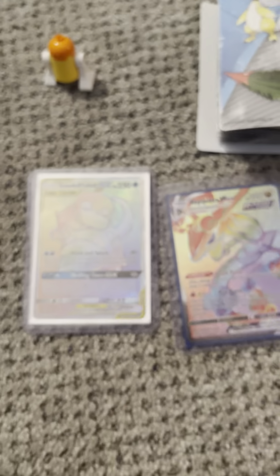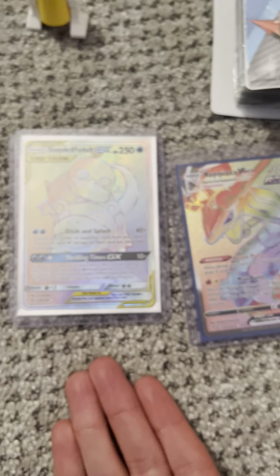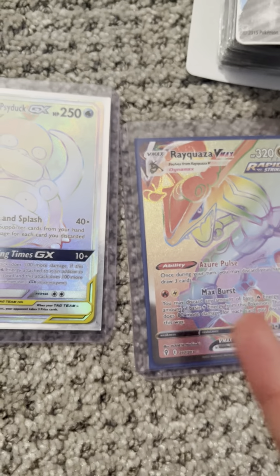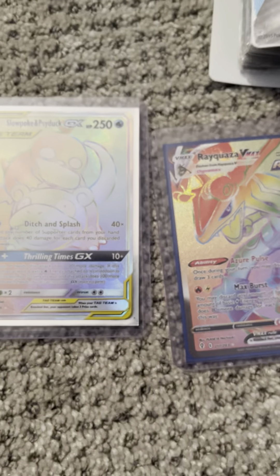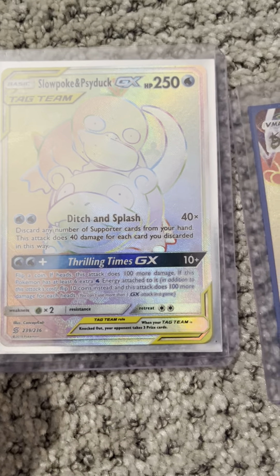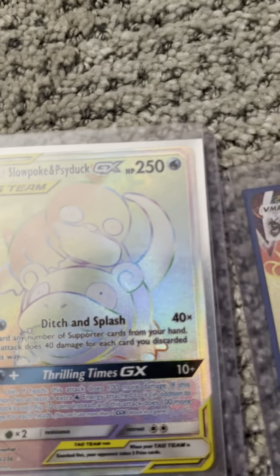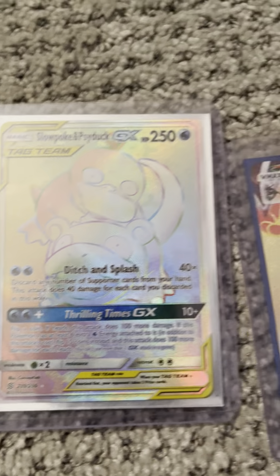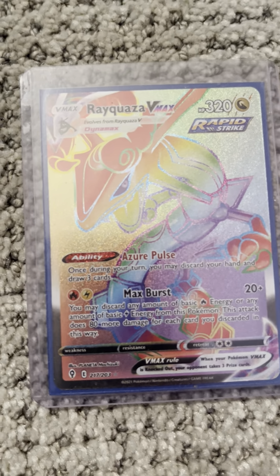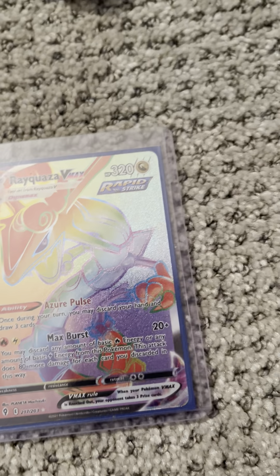Let's take a little break and go through the ones in the top loader. We have a Rainbow Rare Psyduck and Slowpoke Tag Team from Unified Mines, and a Secret Rare Rayquaza VMAX from Evolving Skies. The reason why I love these two is because I love Psyduck — Psyduck is my favorite Pokemon. It's based off of a duck, and ducks are my favorite animal. As you can tell, I named Duk2 after a duck. I love Rayquaza too — he's just so cool looking and he lives in outer space.